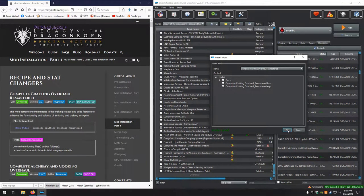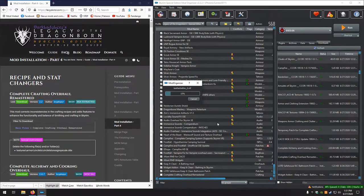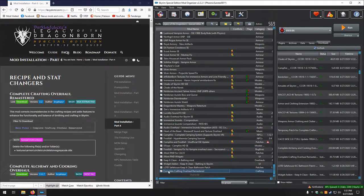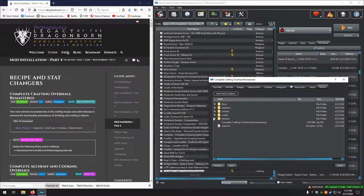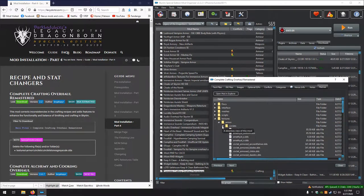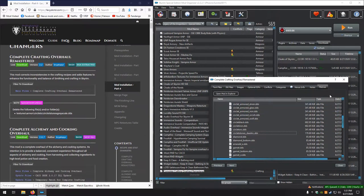The manual looks good. It has a BSA that we do want to extract. Activate that, open it up, go to file tree. We are looking for textures, armor, circlets — specifically circlets.stonegrayscale.dds. Delete and yes. Let's close that.